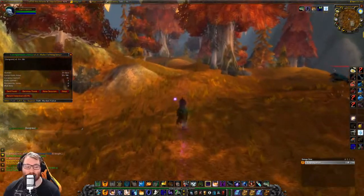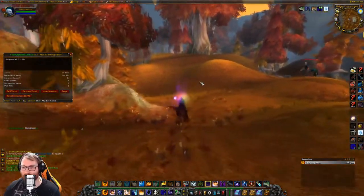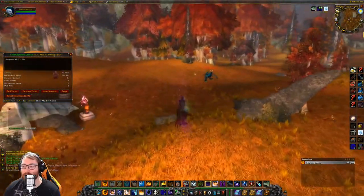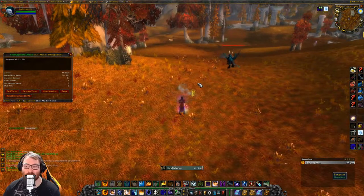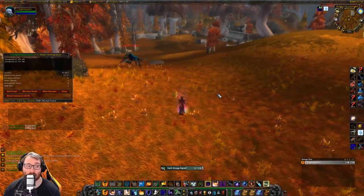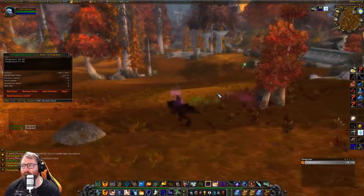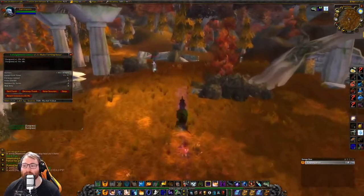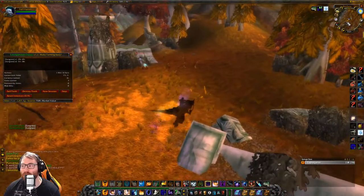Something I really like about this path is the mobs here are not max level, so you don't have to worry about them attacking you. The only thing I really avoid is purple lotus — I don't see a point in grabbing it, it's pretty much useless, though you can vendor it if you want. Sungrass is helpful; it's used in health pots and some PvP potions.